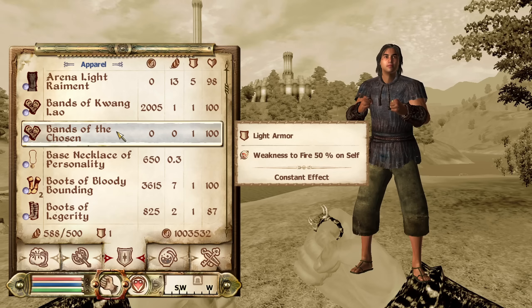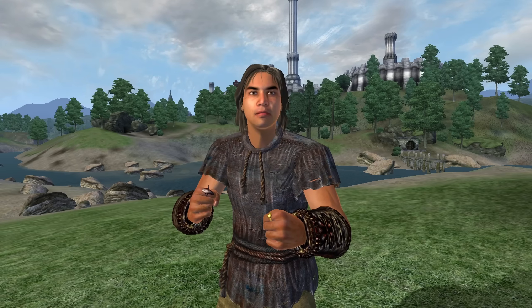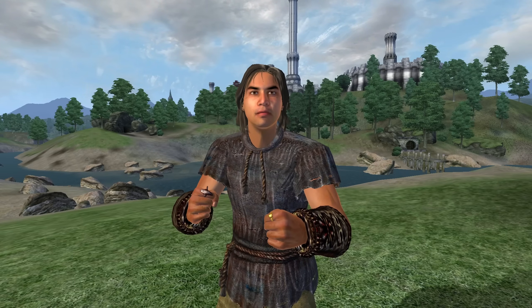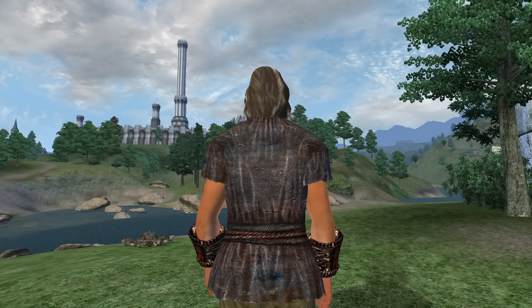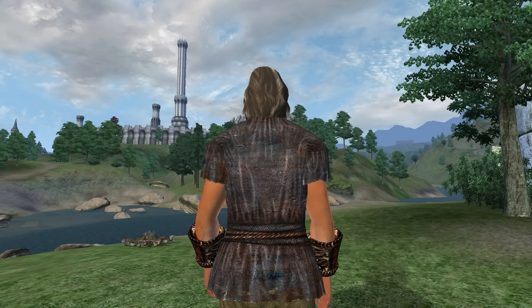Next, we have the Bands of the Chosen. These can be acquired from Cathutet during the main quest of Paradise. These bracers are light armor and have a curse of Weakness to Fire for 50%. They have an armor rating of 1 and a value of 0 gold.